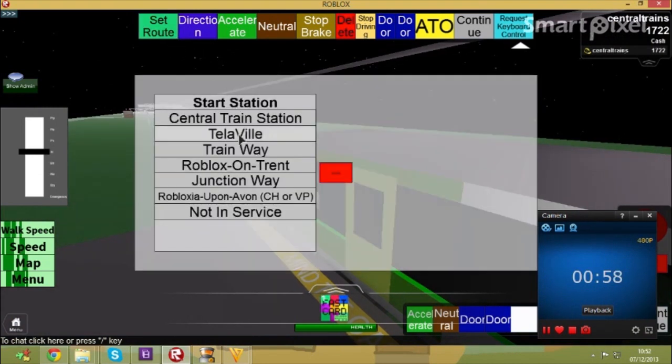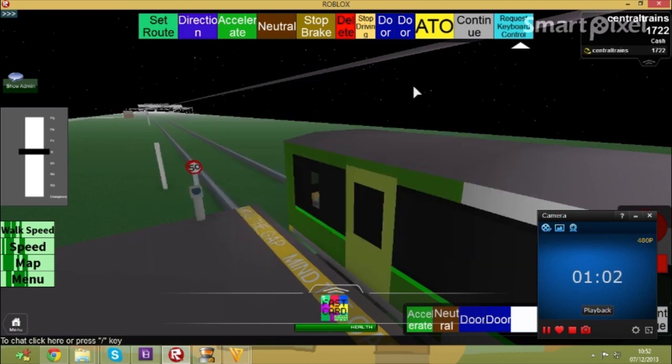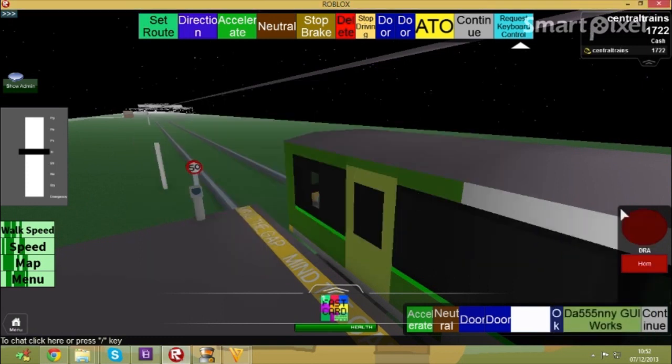Now you have to set your route — I'm going from Televille to central train station. You have three different modes on how to drive. You've got the speed mode first, and you've got these buttons here.